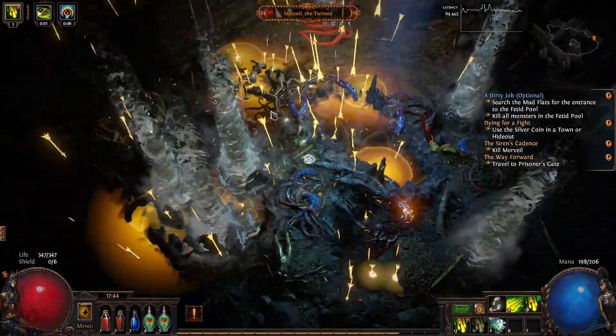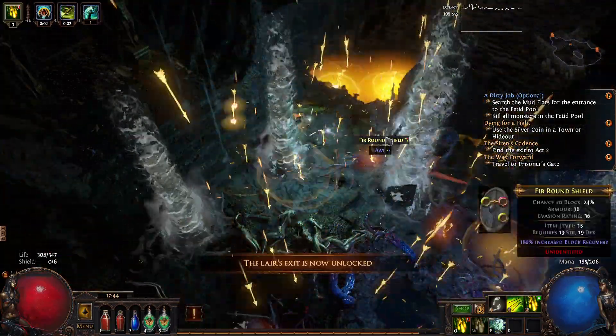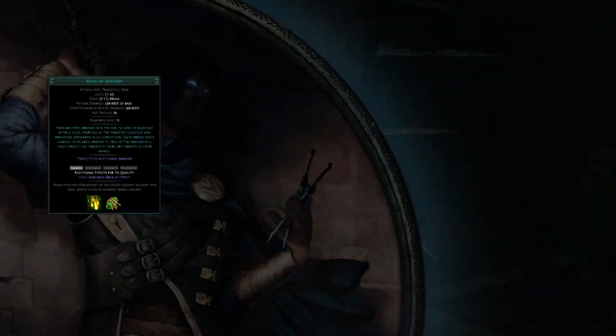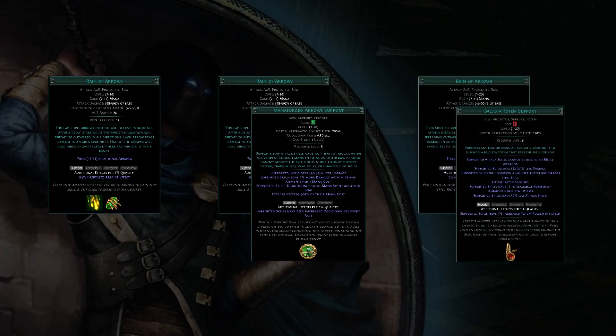The build I'm leveling up now is a variation on my Proa Assassin. If you'd like to see that build, the link should be popping up top right now. In addition to the main Rain of Arrows that he uses, he's going to be running a second Rain of Arrows to be triggered by the Manaforged Arrows support. Originally, I even had a third Rain of Arrows attached to the Ballista Totem support, but I found a different option that I think is even better.